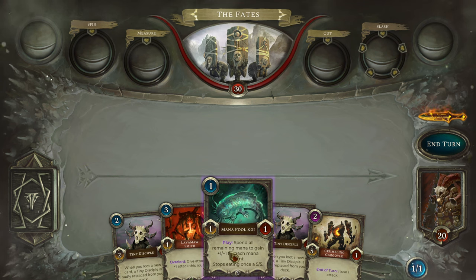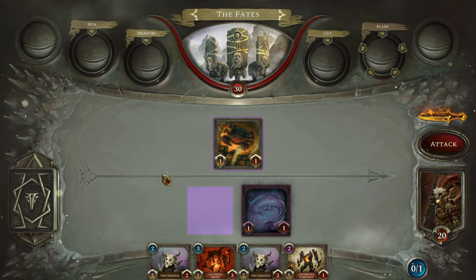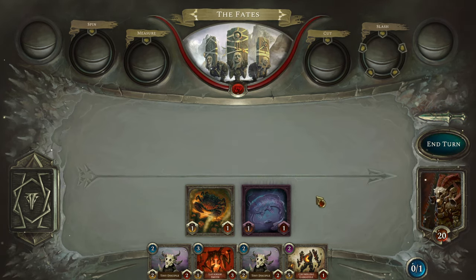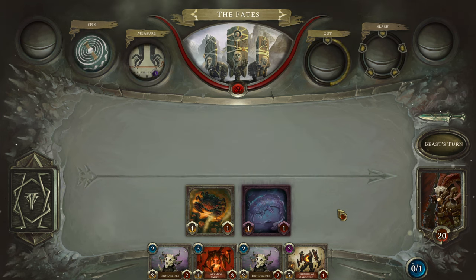I can spend mana to play things. For example, this Mana Pool Koi is a 1-1, but if I have extra mana it consumes it and gets bigger. I can attack by moving things up on the board. This entire board is our play space — I originally assumed there'd be our side and the opponent's side, but the whole board is our side. Our opponents exist entirely in the space up top. I can select as many units as can attack, and they all attack at once. After I've done it once, I can't attack again that turn.